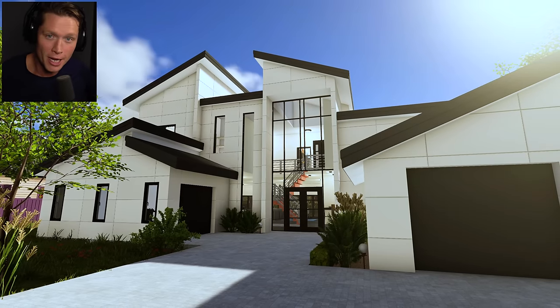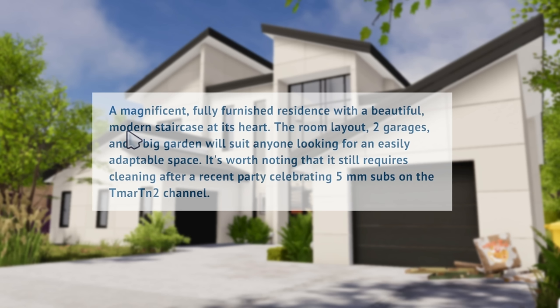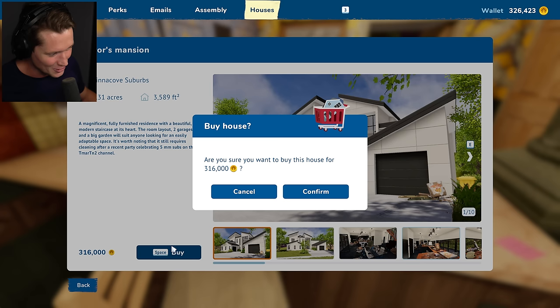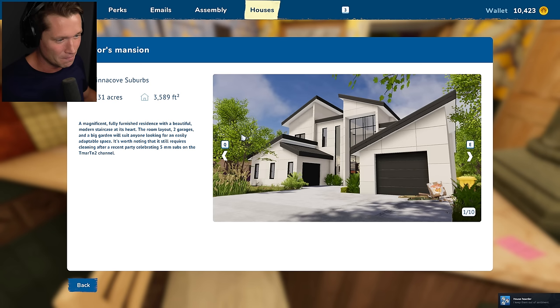They put my house in House Flipper 2. Like my real house - the devs took my house and put it in the game. This is wild. A magnificent, fully furnished residence with a beautiful modern staircase at its heart. The room layout, two garages, and a big garden will suit anyone looking for an easily adaptable space. It's worth noting that it still requires cleaning after a recent party celebrating 5 million subscribers on the T-Martin2 channel. Somebody saw a boy throw a rager, and now we're gonna have to clean it up. So here we go.